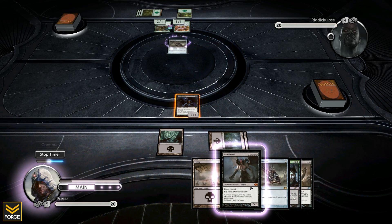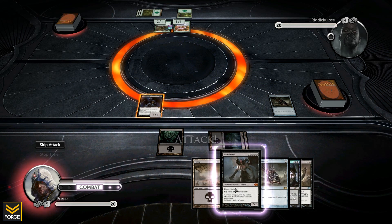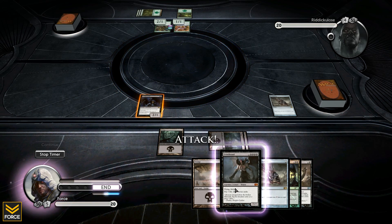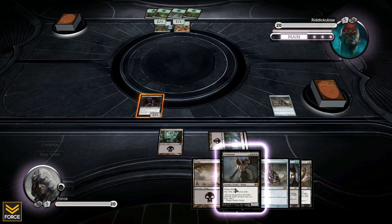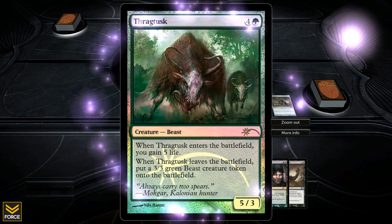I'm going to save it to block the Shade, so I'll just bide my time here and throw down some Jet Medallions to get that going. Look what I just drew into - this is hilarious, you need to see this card. It's unbelievable: Grizzlebrand, seven seven flying lifelink, and I can pay seven life to draw seven cards.